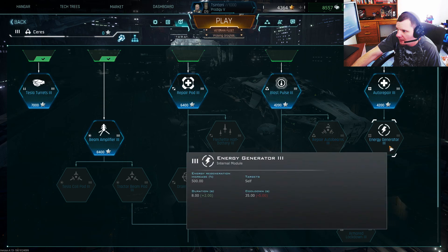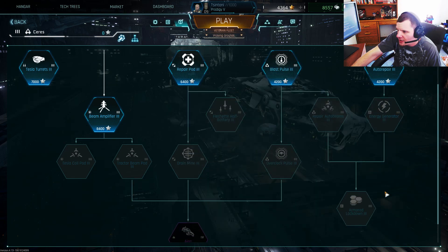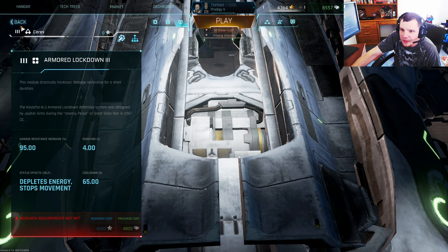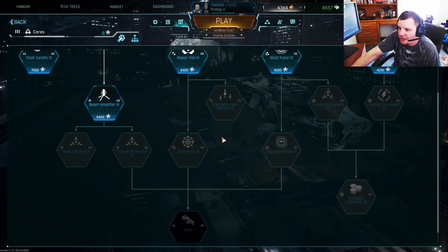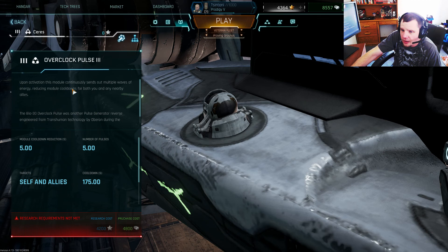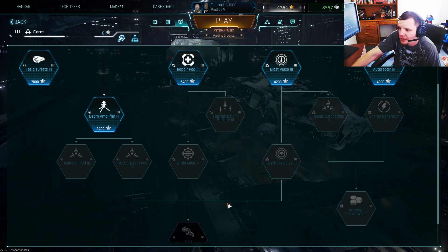Repair Auto Beams — all three — make their return. Energy Generator. Armored Lockdown — basically a secondary boost shield type thing in a module so you don't have to burn energy, or if you're taking a lot of fire maybe you can activate both: raise your shield and that to survive the situation. And then this Overlock Clock Pulse, also new for Tier 3, sends out a pulse adding energy and reducing module cooldowns for both you and your nearby allies — which could be really useful for straight-up support.